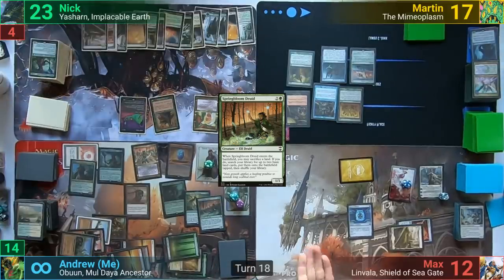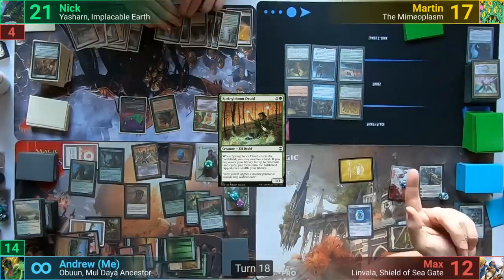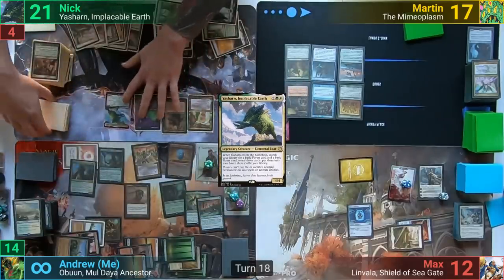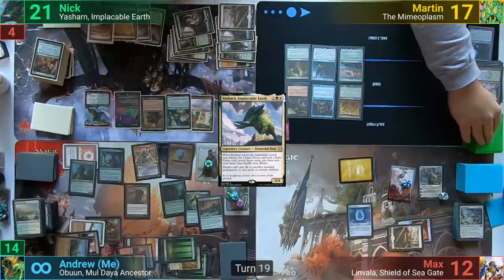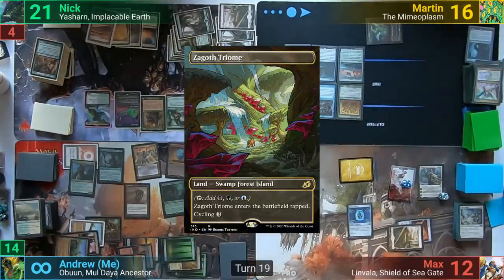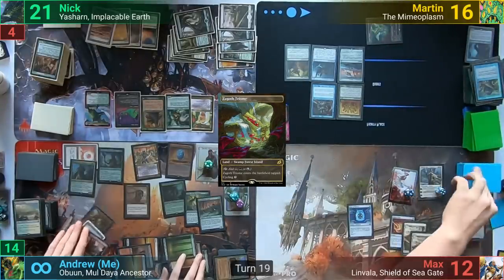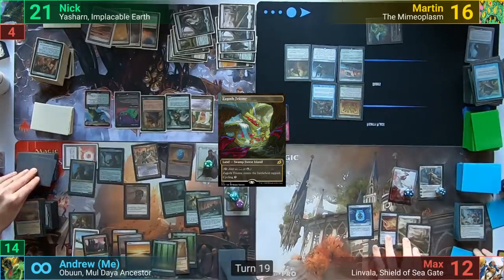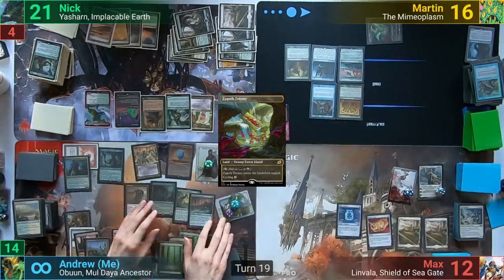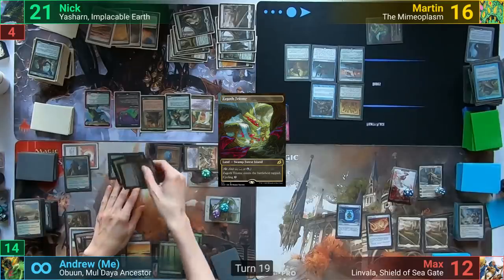On Nick's upkeep due to Umbilicus, Nick must choose to pay 2 life or return a permanent to hand — he chooses to pay 2. He untaps, draws, and recasts Yasharn, finding a Forest and a Plains to hand, then passes to Martin. Martin chooses to bounce the Phyrexian Arena on his upkeep, loses one and draws two, plays a Zagoth Triome, and discards down to hand size. Max draws, plays a land, makes more soldier tokens, and draws at end of turn from being Monarch. On my upkeep, I bounce Ghost Town back to hand, replay it, putting two more +1/+1 counters onto my plants. I move to combat, swinging 80 points of damage at Nick and my remaining creatures at Max and Martin.